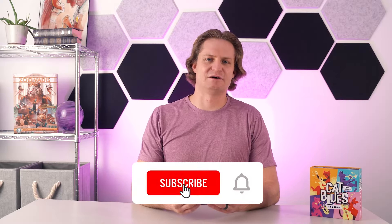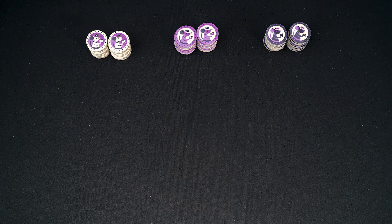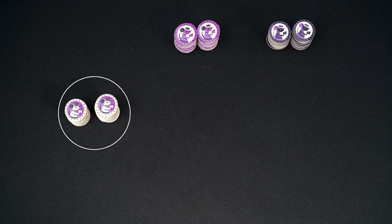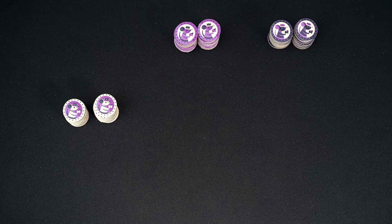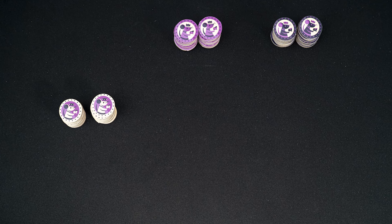Let's take a look at the setup. The game is played over three rounds, so each of the three rounds will be set up basically the same way. Select one of the three stacks of mouse tip tokens, placing these tokens in the center of the table. The three stacks of tokens look different but are functionally the same, so it doesn't matter in which order you use the tokens.